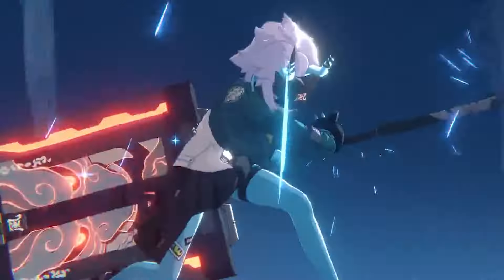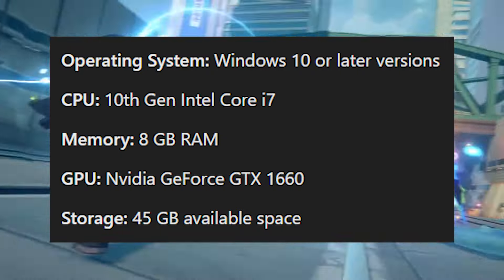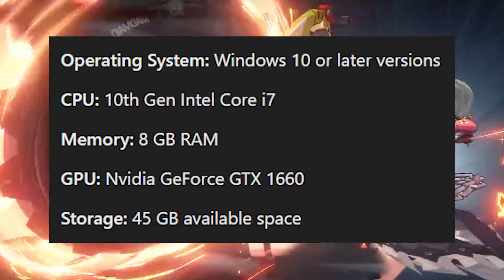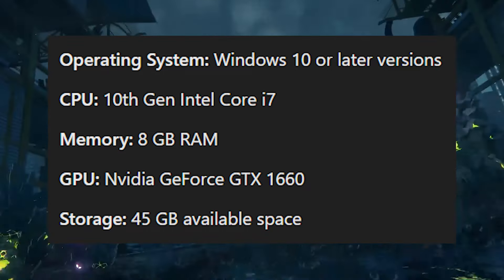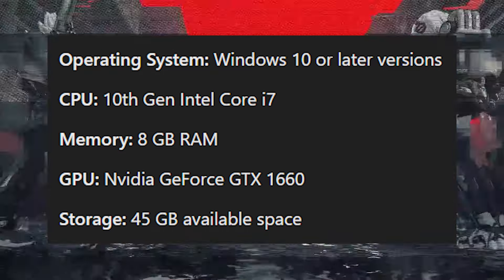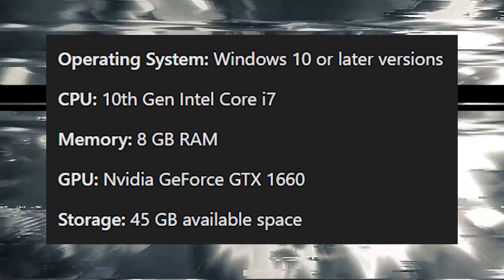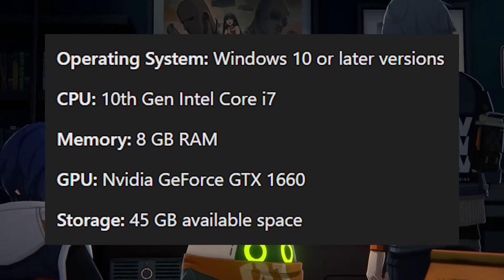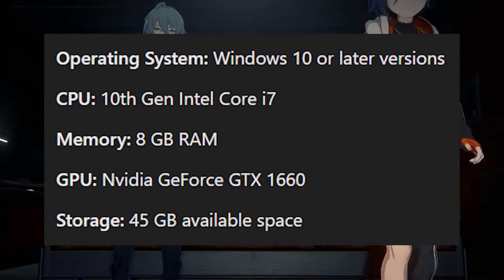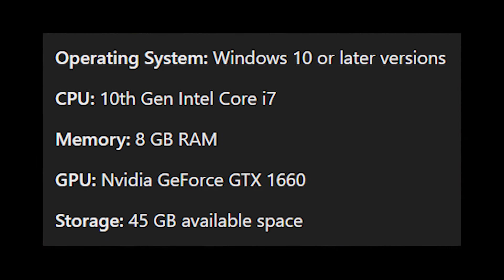For those wanting a smoother and more visually appealing experience, here are the recommended specs: Windows 10 or later, a 10th Gen Intel Core i7 for your CPU, 8GB of memory still, an NVIDIA GeForce GTX 1660 for your graphics card, and 45GB of storage. Upgrading to a 10th Gen Intel Core i7 will give you a significant performance boost, and the NVIDIA GeForce GTX 1660 ensures better visual fidelity and smoother frame rates, letting you enjoy every breathtaking detail and intense battle without interruption.